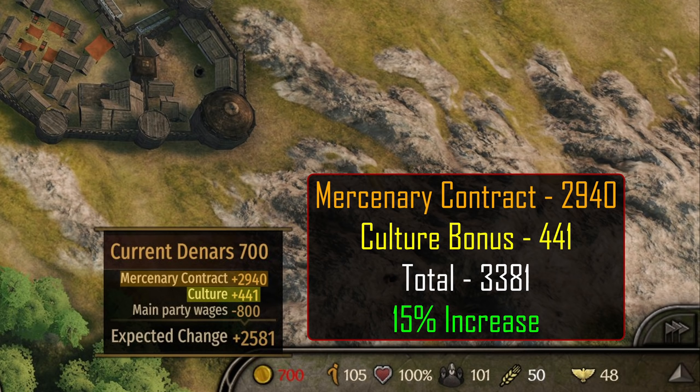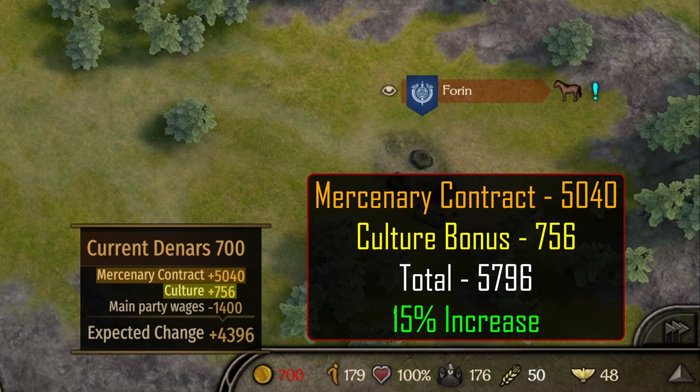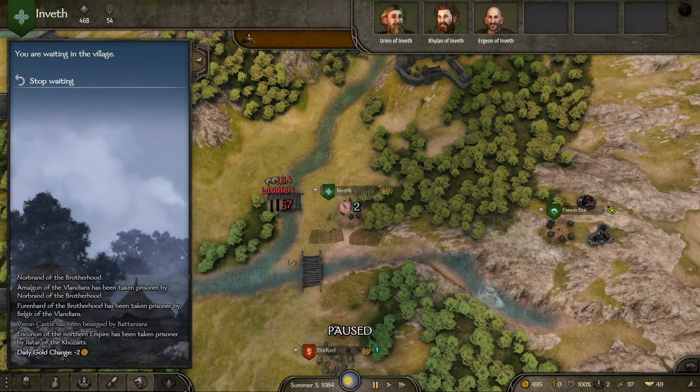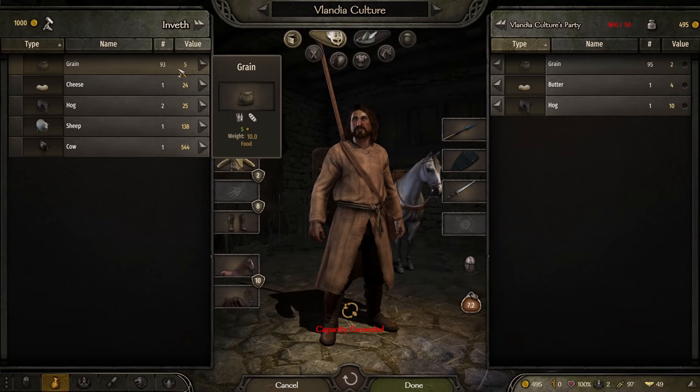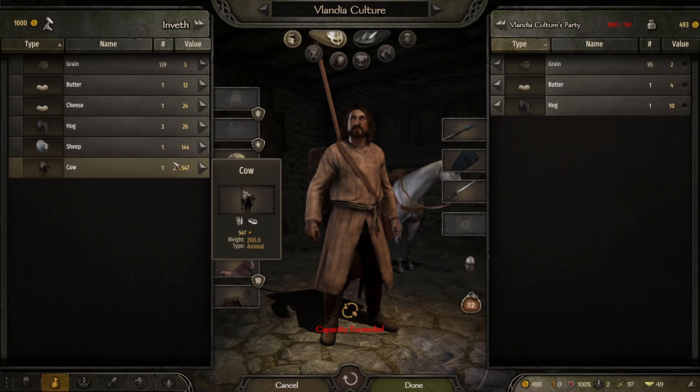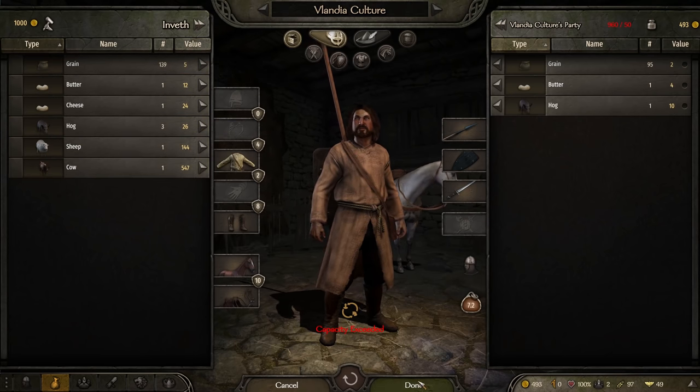Don't be fooled by this number. It's not difficult to be earning 3,000 to 4,000 dinars per day from a mercenary contract, and 15% of that would be a 450 to 600 dinar increase. If we own castles, then the attached villages will have an extra 10% boost to their production, which ultimately translates to more money in your pockets. Without the culture bonus, and after 3 days, this farm produces 139 grain, as well as a few extras like livestock.